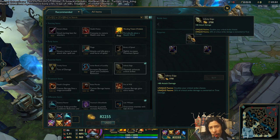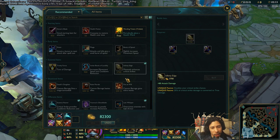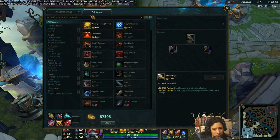In terms of the actual Infinity Edge itself, aside from giving AD, the passives have now changed quite a bit. That whole thing Infinity Edge used to do — dealing a whole bunch of extra damage — that's no longer what it does. The new passive doubles your critical strike chance, basically like Yasuo's passive. Any source of crit you have, usually from items, will now be doubled.